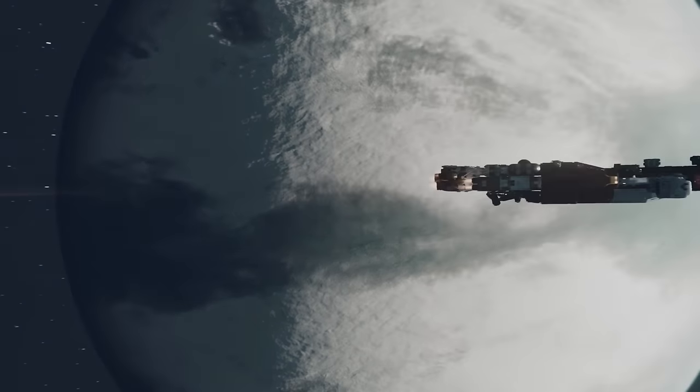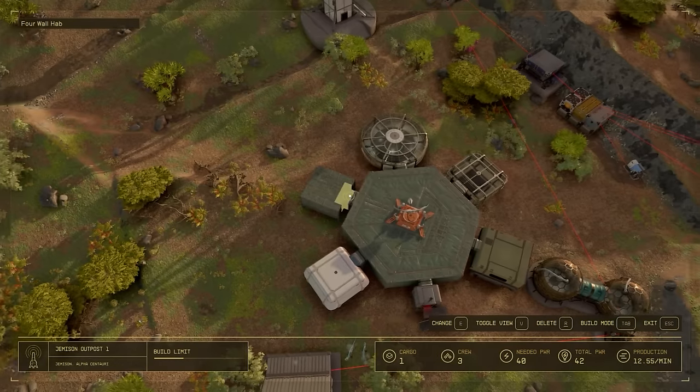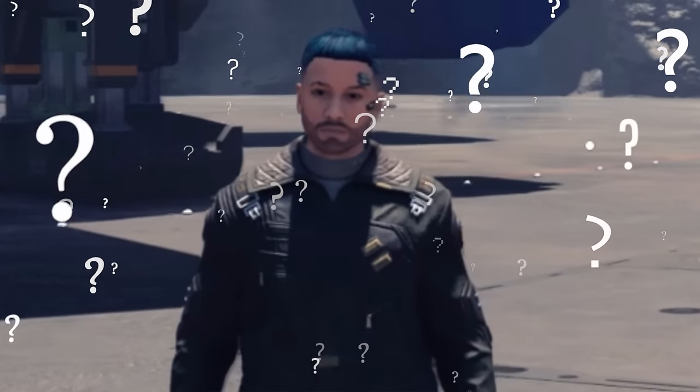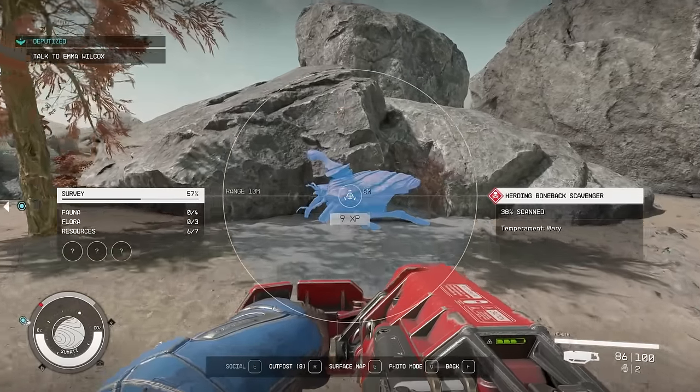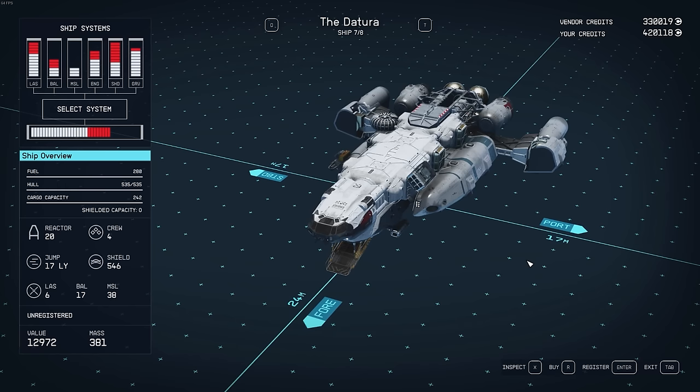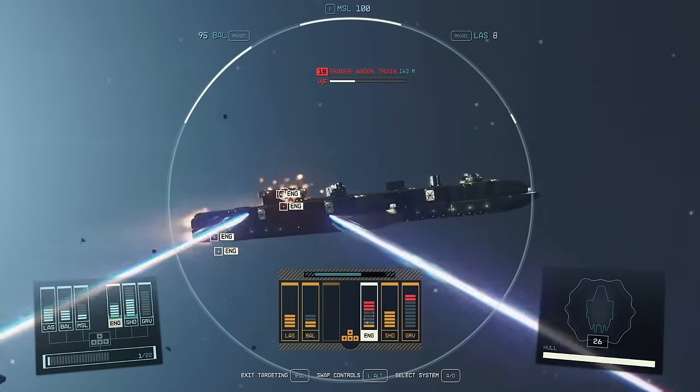Starfield is a massive RPG that contains backgrounds, traits, skills, crew members, shipbuilding, crafting, outposts, and more. While this is all quite confusing, I've put together all of my main Starfield guides to walk you through the entire process from character creation to every major mechanic in the game, plus fixed a couple of mistakes I originally made along the way.